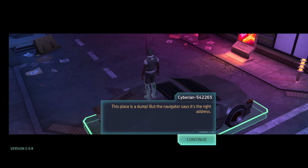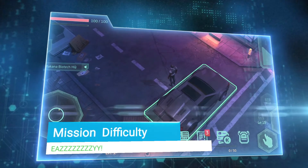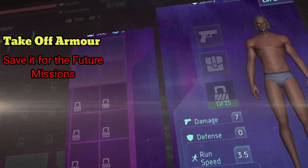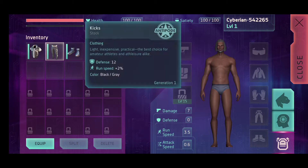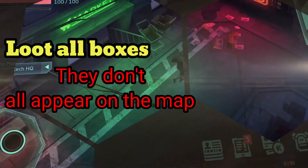The first mission is pretty simple — there's nothing really to worry about. The first thing to do is take off your armor. Do not wear your armor; it's not needed at all. It's got 20 or whatever on it, but that will be useful for future story missions.